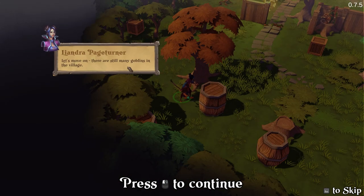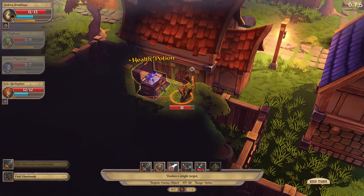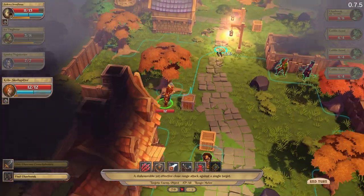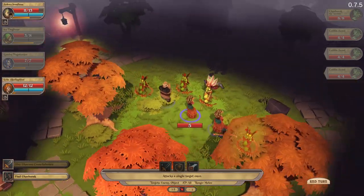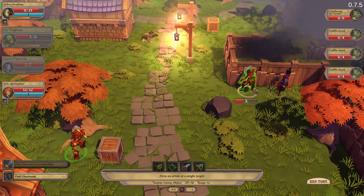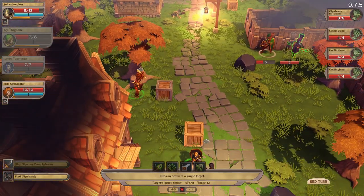There are still many goblins in the village. I found a chest — healing potion, awesome! Found the villagers and a captured guy. Can I just fire a fireball at them and kill them all? Probably not very welcome.